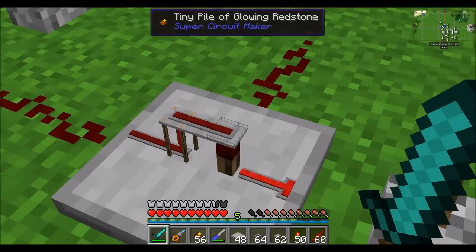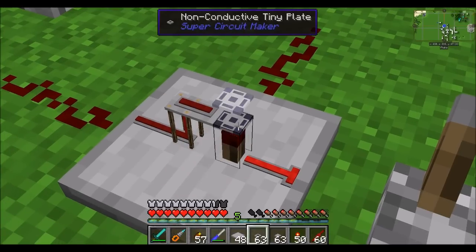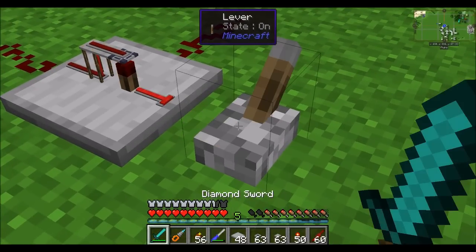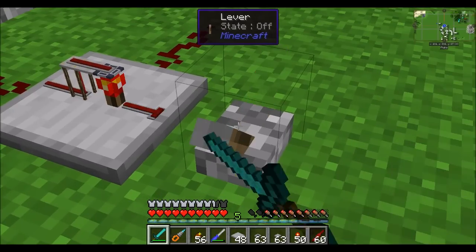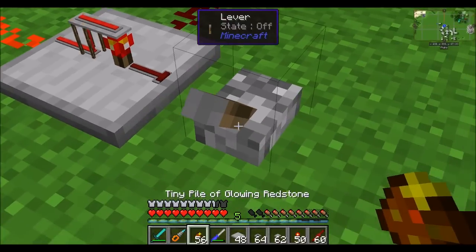However, maybe you don't want that to happen. For that, you can use the non-conductive tiny plate. If we place this here, now that signal will not go into the block space above it. So non-conductive tiny plate blocks the redstone signal from going above, whereas the normal tiny plate allows it.